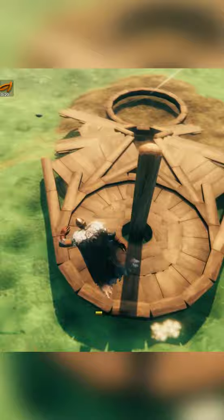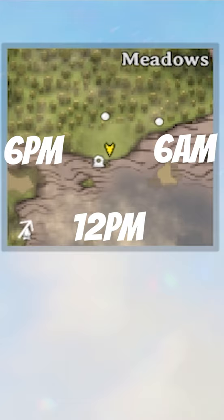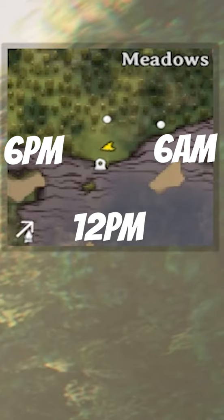What you're going to do is look at the sun, then look at your minimap in the top right corner. Depending on the way that you're looking, it'll tell you what time it is — anywhere between 6am to 6pm.